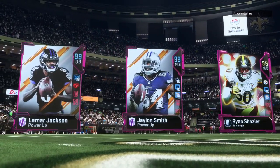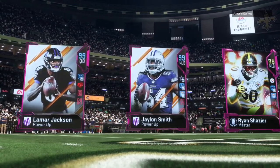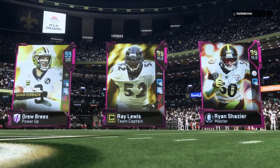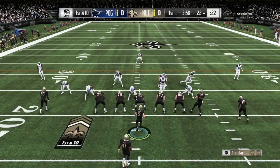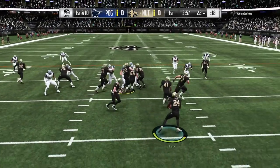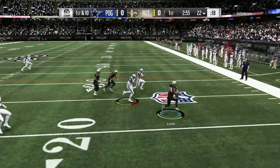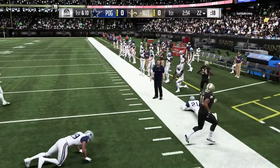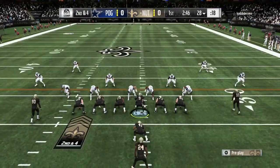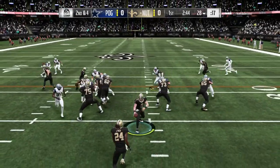Welcome back to Madden 19 — the commentators decided to take the day off. Here's the matchup. The house rules for this week are called the Green Zone: any offensive touchdown scored between the 10 and 20 yard line counts as double points — 12 points instead of six. That is obviously going to be our goal for this game.